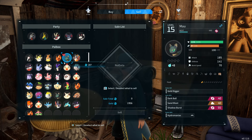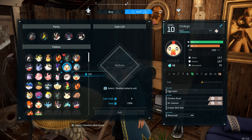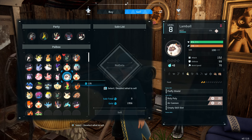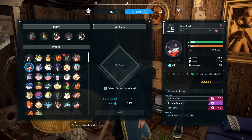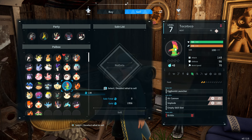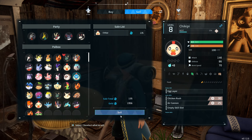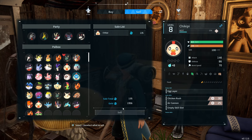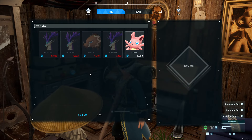They can also be different levels — this one's more expensive at 6,000 gold for level five, this one's level one and less expensive. The sell feature here is a great way to earn gold. If you have duplicates, you could farm certain pals that are worth a lot — Tombats are worth quite a bit. I have a level 15 Tombat right now that sells for 700 gold, which is pretty insane. You select it, see the sell total, and confirm.